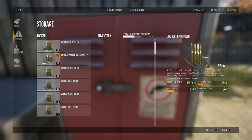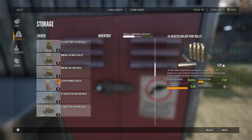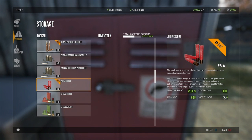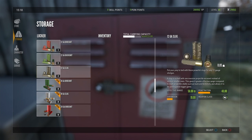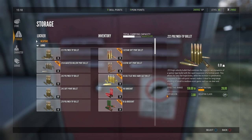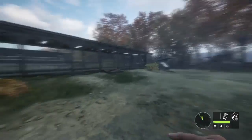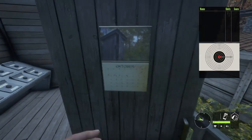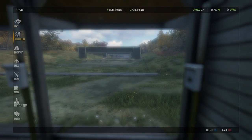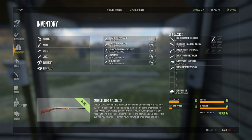For ammo we need the 7.62 — 30 rounds — and soft points for the Drilling Rifle. We've also got the 45 and 410 loaded up, plus some 16 gauge slugs. That covers the ammo. I also picked up the Drilling Scope. Let's head over to the firing range — I wonder if the ammo box from before is still there. Nope, it's gone. Let me set everything up in the inventory.